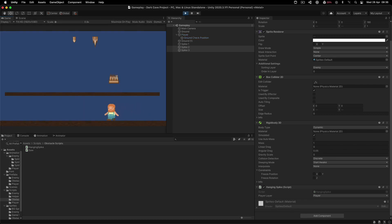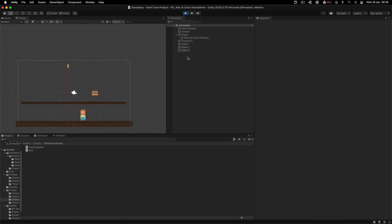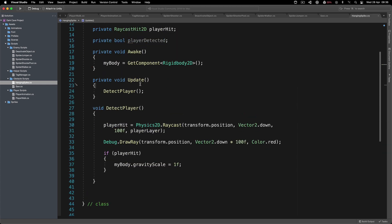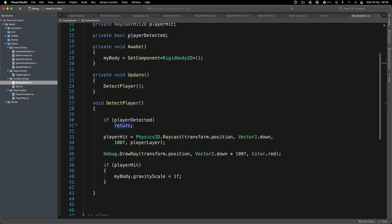As soon as we pass by - look at that, it fell down. But we have one issue: it's falling down to infinity. We can fix this with a bool variable - private bool playerDetected. At the beginning of DetectPlayer, if playerDetected is true, we return. In a void function, return simply exits the function, meaning all the code below that return statement will not get executed.